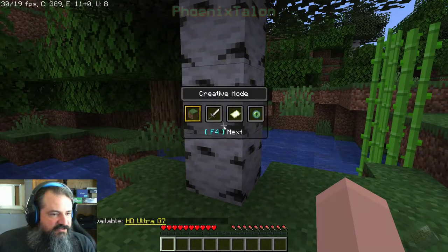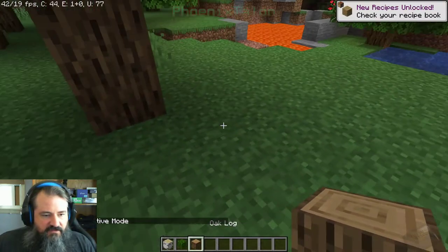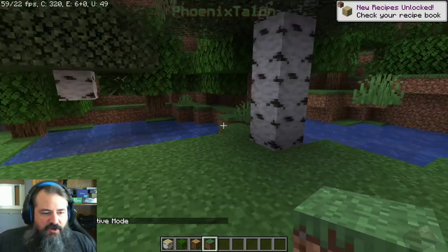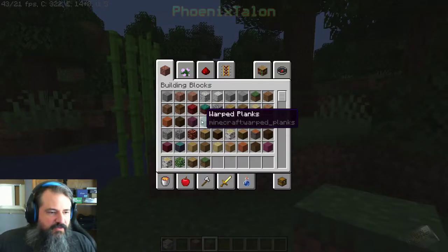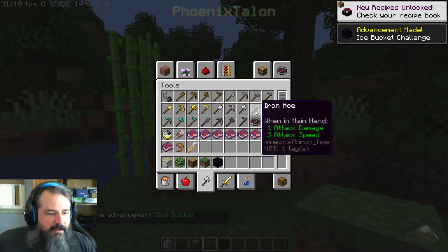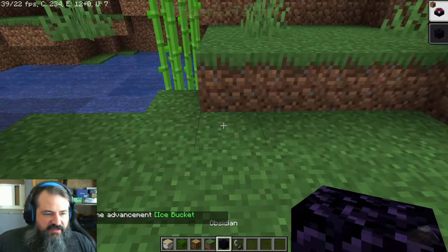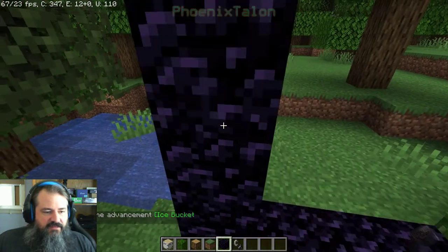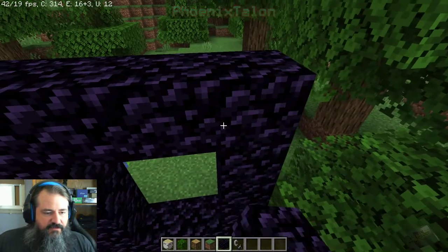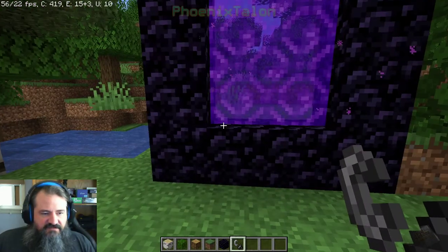Let's go ahead and change our game mode to creative. We're going to grab a few things — maybe a grass block. I don't want to wander too far from spawn because of how the server works. I'm going to get some obsidian so we can go to the nether — I want to show you that works too. I don't want you to think this only works for the overworld. I'm going to show you how to make this work for the nether and the end as well.